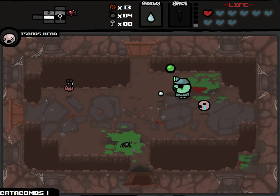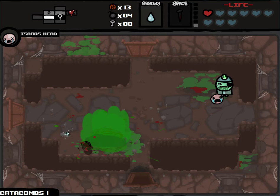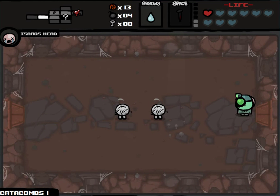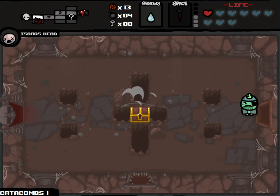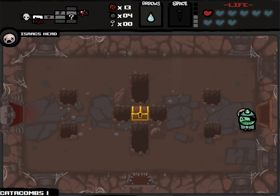Spiders are not my friends in runs where I have Ipecac, unless I have homing tears — if I have homing tears, it's much more fine. Let's just fight the boss because we don't have any keys anyway.